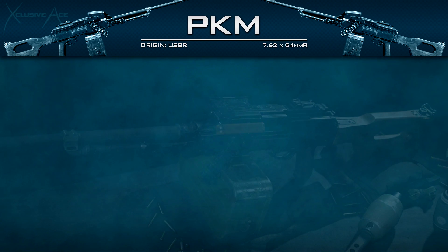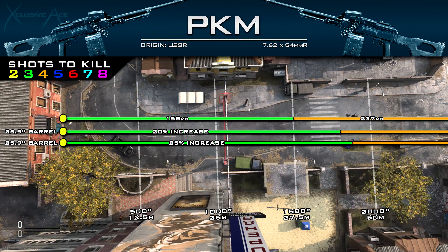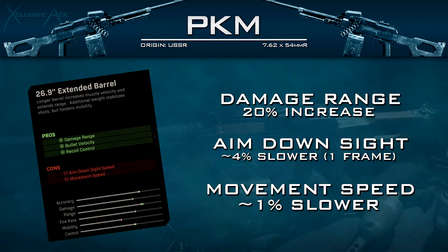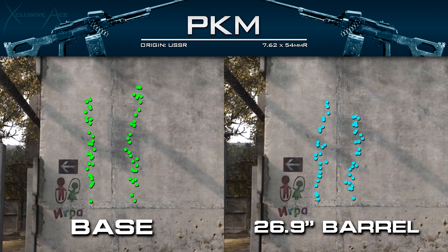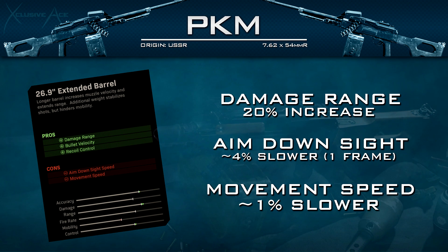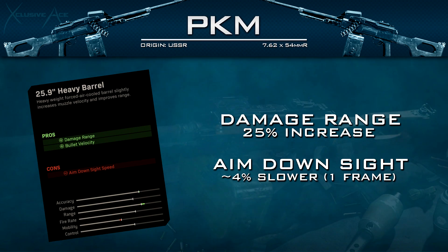Next is the 26.9-inch extended barrel, which gives a 20% increase to damage range and an increase to bullet velocity, making it easier to hit targets at longer ranges. It also helps with recoil control — looking at the recoil pattern, it is a noticeable improvement, though the base recoil is already fine so this may not be necessary. The downsides are just one frame slower ADS speed (about 4% slower), which is barely noticeable, and about 1% slower movement speed — also not very noticeable.